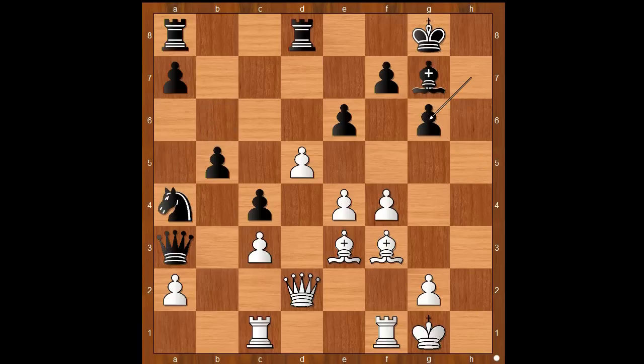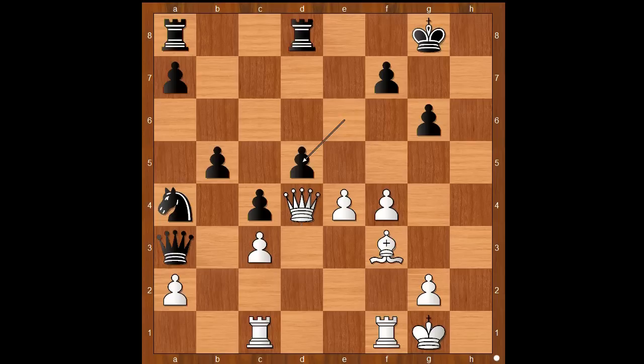And now h4, e6, h5, knight to a4, h takes on g6, h takes on g6. White to move — how to defend the pawn on c3? Perhaps some people would consider bishop to d4. This looks like a sensible move, but if it were played then bishop takes on d4, and after queen takes on d4, e takes on d5, e takes on d5, queen to c5 — black is okay after exchanging queens.